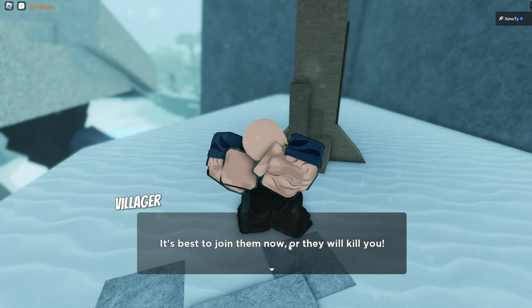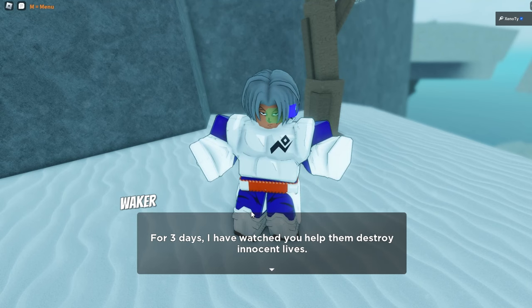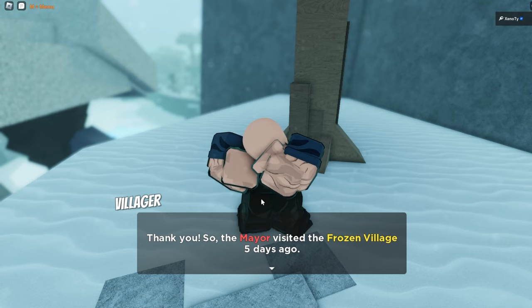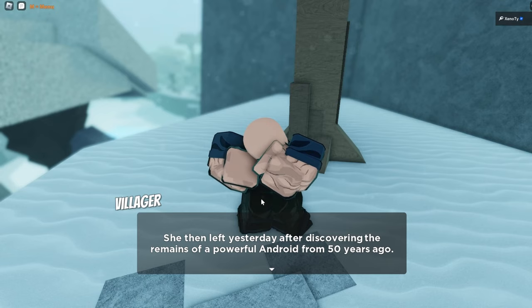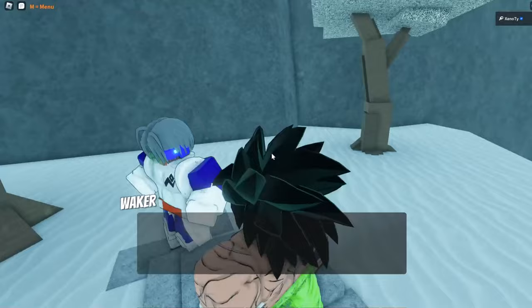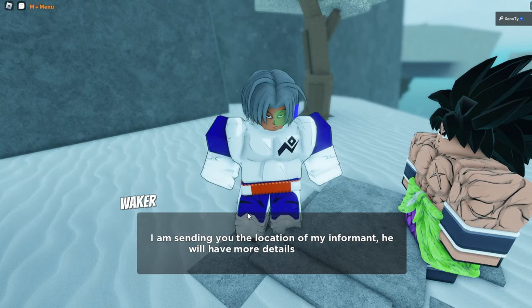The villain pleads: 'You're in the Grand Patrol — you're not allowed to hurt me. I have valuable information. Arrest me instead. Please.' We give him 30 seconds. He reveals: 'The mayor arrived at the frozen village five days ago — she brought a piece of the resurrection dragon soul and left yesterday after discovering the remains of a powerful android.' Time's up, and he gets taken out. Walker says: 'He was criminal scum. He deserved justice. This stays between us. You're strong, but you ruined three days of my undercover work. I'm sending you to the location of my informant.'